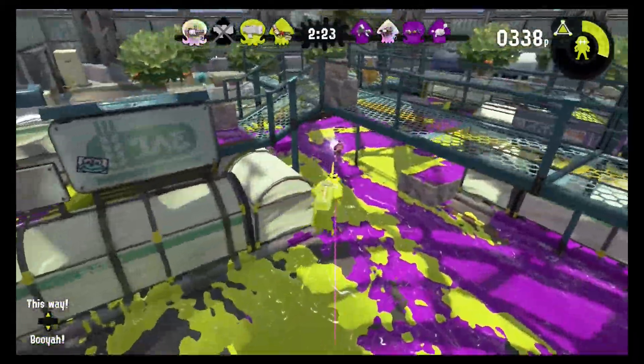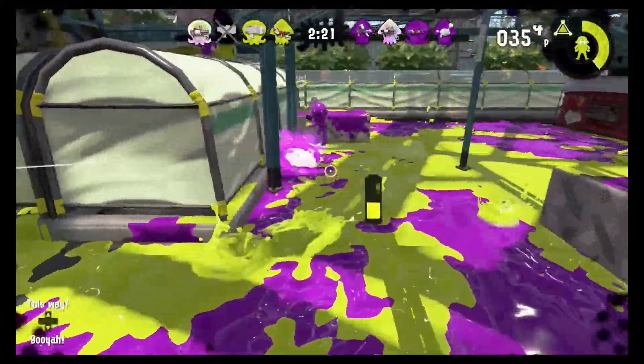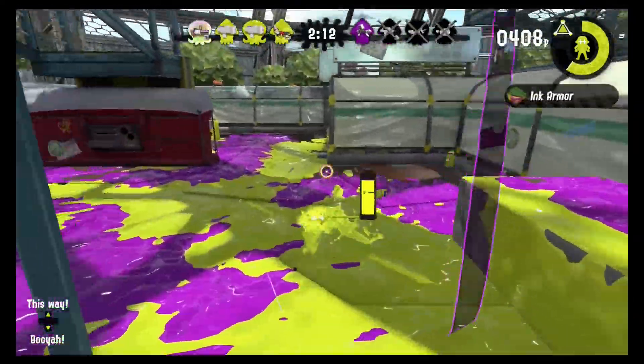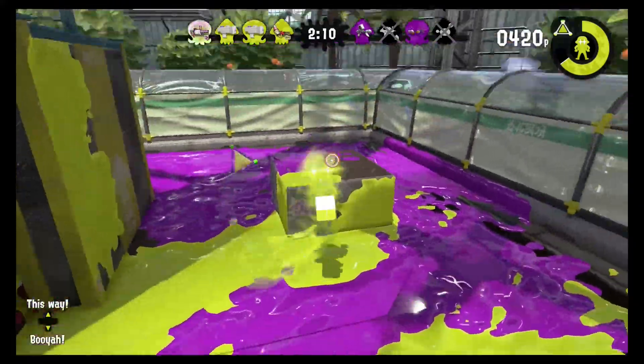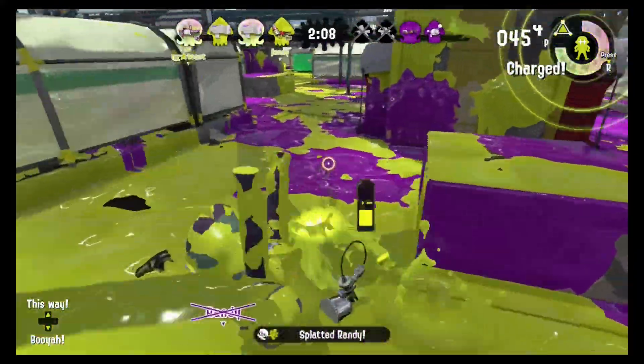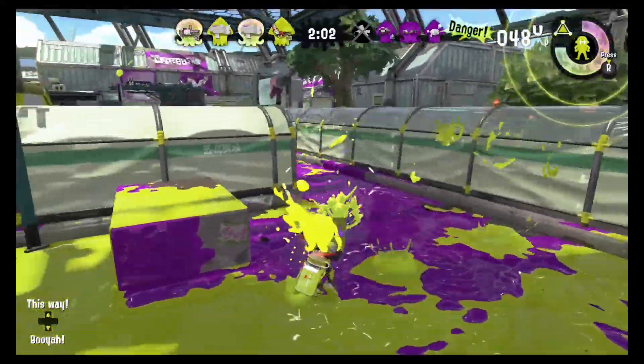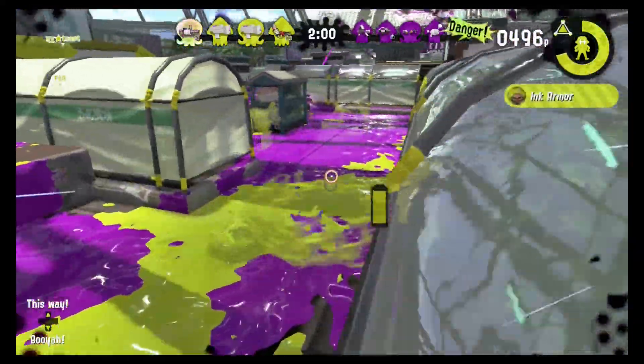The team with the most ground covered by the end of the game wins. In addition to that, we're also playing with the most basic weapon, the first weapon that every player gets as a starter weapon — the Splattershot Jr. They actually start you out pretty well off to begin with.